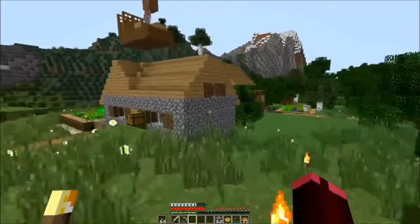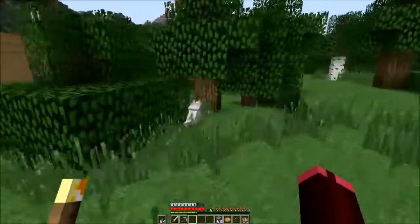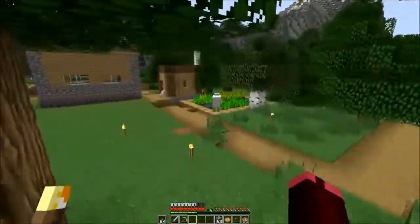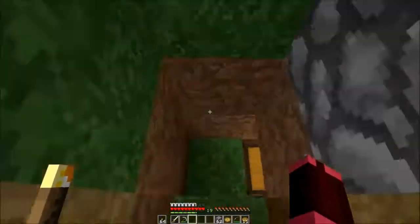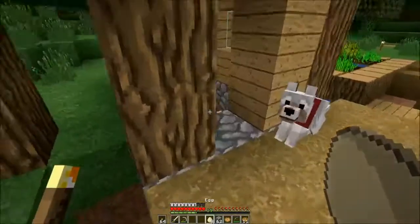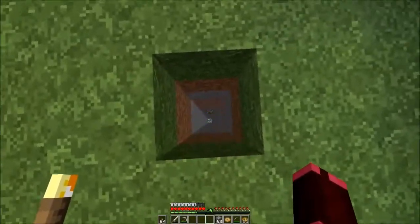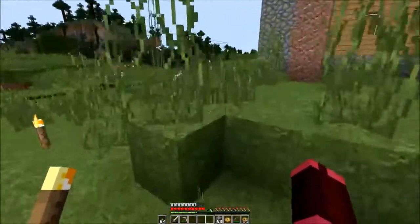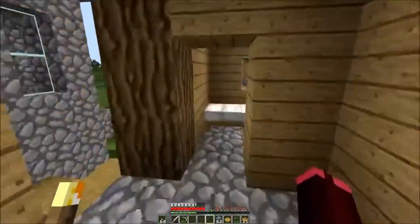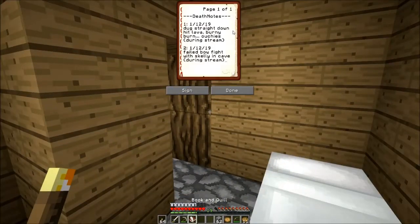I've been kind of busy and you'll see some changes around here. There's some puppers — a few puppers spread out because they help me fight baddies at nighttime. Some of the houses are gone — there were some major updates since that last cut. But here's my chicken coop. It's not that great, but it collects the eggs, and then I just go and chuck the eggs back into the pit or feed them seeds to try and get more chickens. They never seem to hatch. There's a new thing called the death notes — it keeps track of how I die. So far: I dug straight down and hit burn ouchies, and I failed a bow fight with a skeleton in a cave. Two deaths so far.